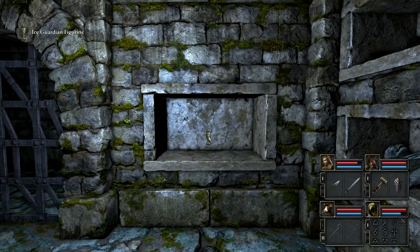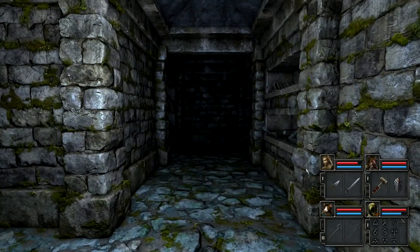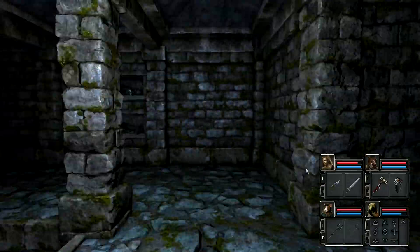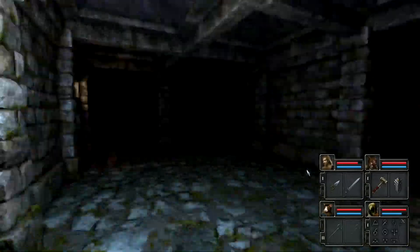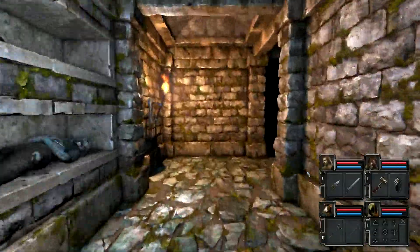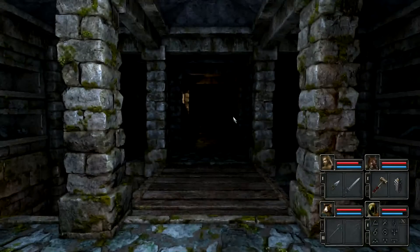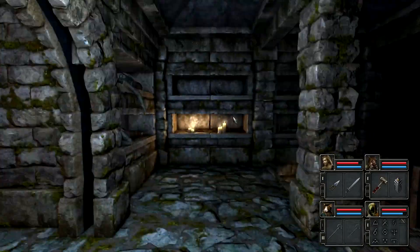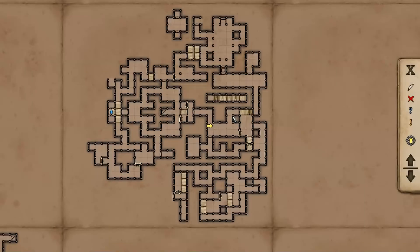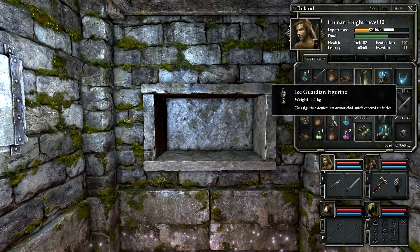There we go — an Ice Guardian Figurine. I think I remember where that goes. How is this not considered a secret though? How do I get back to the spot? It's before the scepter. Yeah, there's no point in me going back to the crystal — this is pretty damn nice. There was a lot going on around here. Okay, straight up, straight forward here, and then we can put the Ice Guardian Figurine here.